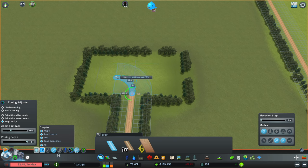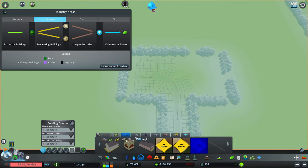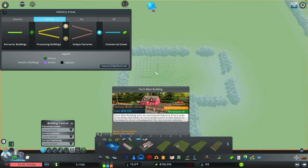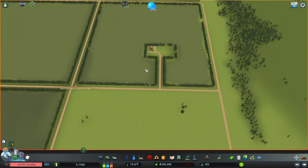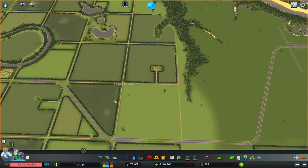We're going to go five units and then five units, then over, then up. Let's get a farm main building placed. This'll make this the — actually, we're just going to go with 'Smith Family Farms' or something like that.